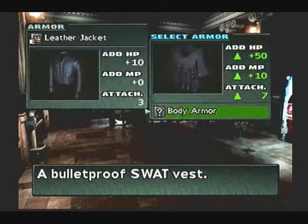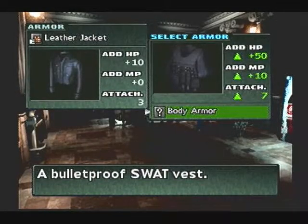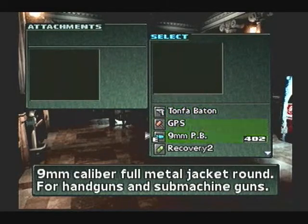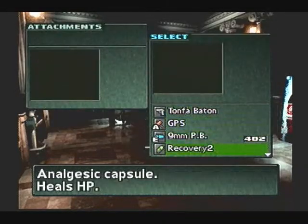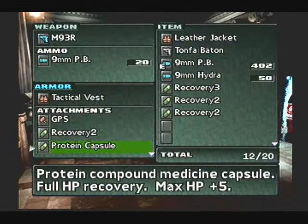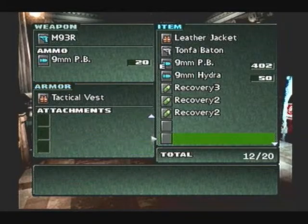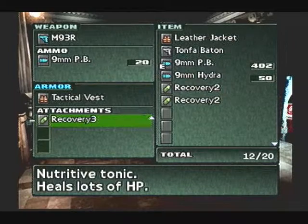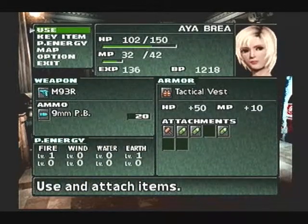In all honesty, they don't actually reduce the amount of damage you take, but they do increase the number of attachments you can have. They add HP bonuses and whatnot. I will be using the tactical vest. First things first, I need to transfer everything over — the GPS, recovery 2, protein capsule — and I still have four other slots open, so I'll put that other recovery 3 in here. The rest I'll hang on to for now.